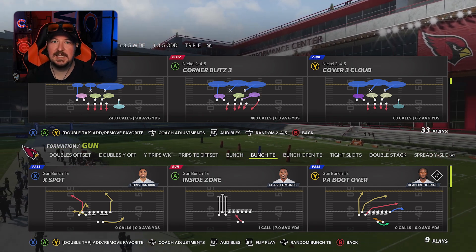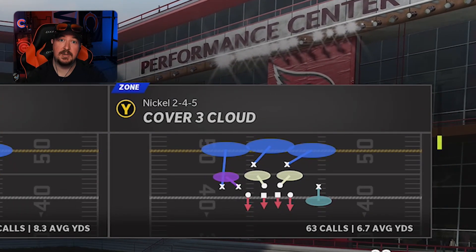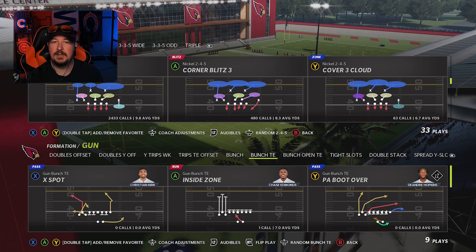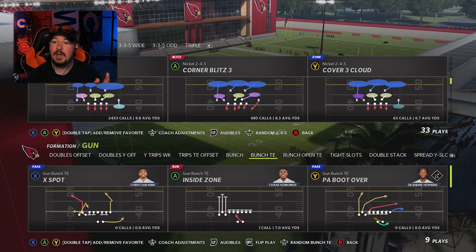The coverage we're going to run is Cover 3 Cloud. I have a much better coverage for this over on gridirongameplans.gg. Go over to gridirongameplans — $9.95 a month, you can unlock the entire website. This is the best time of the year to learn and expand your Madden library. There are a lot of you out there that are still stubborn when it comes to defending this play. Take those concepts and apply them — no better time. Go over to the website right now.